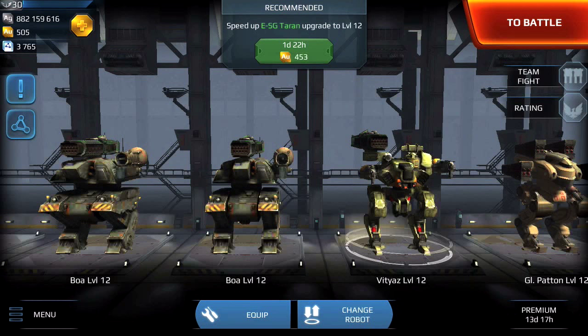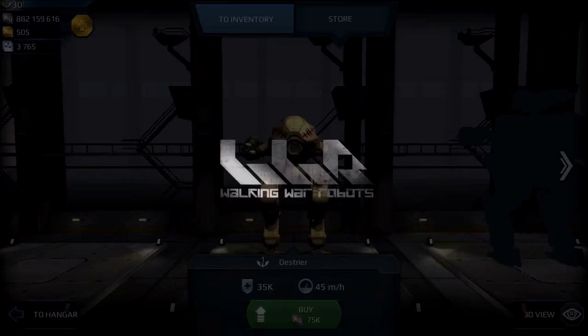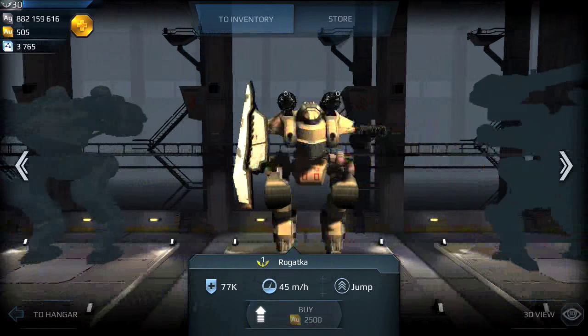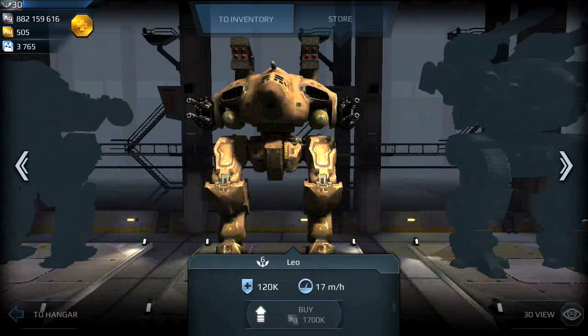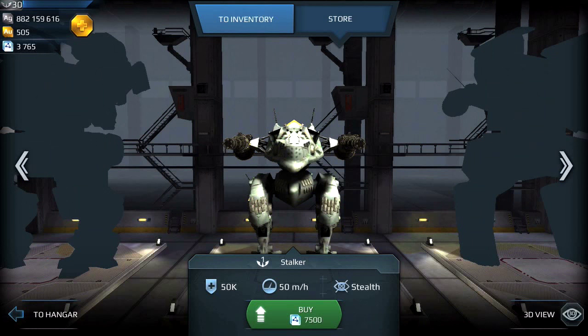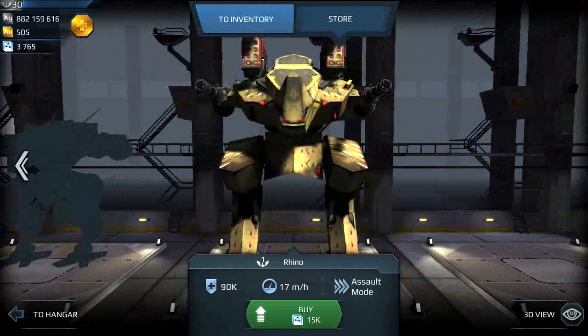Moving on to the new bots. Like the weapons, I can only purchase the new bots with workshop points. Going to the store and scrolling through all the bots to get to the Stalker and the Rhino. The Stalker costs 7500 workshop points, so I'd have to save up. And the Rhino costs 15000 workshop points.